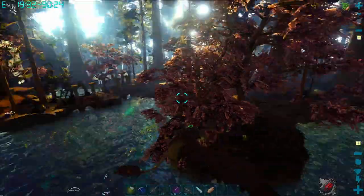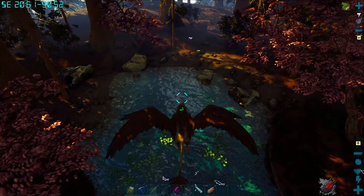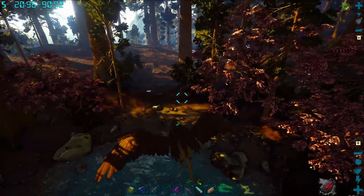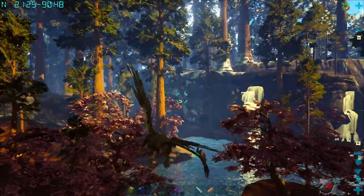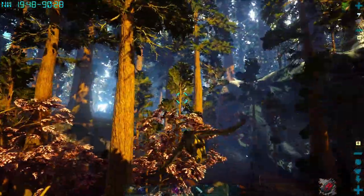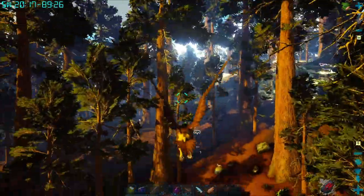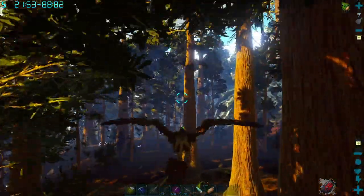Just be careful because you're in the Redwoods — tons of hostiles everywhere. You've got rexes, you've got terror birds, you've got microraptors, you've got dilos and Purlovias everywhere, and you can't forget the raptors, troodons, kapros and stuff. But yeah, this is the first area — it's actually two spots in the Redwoods itself.